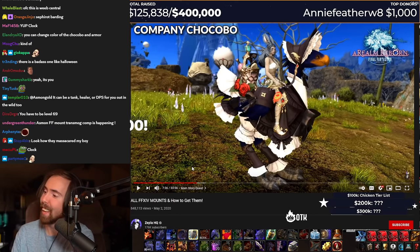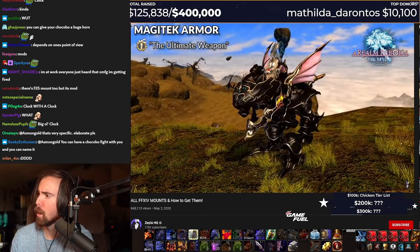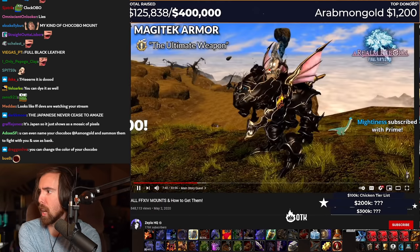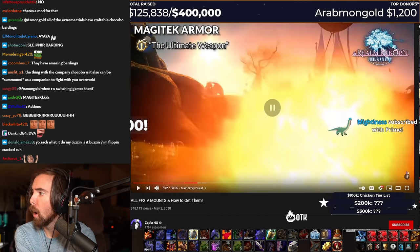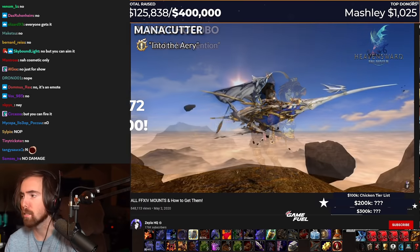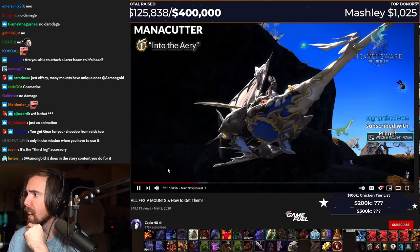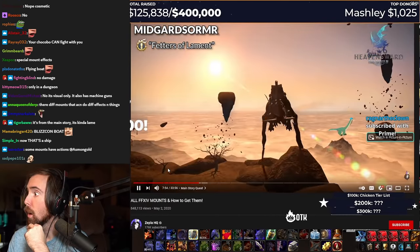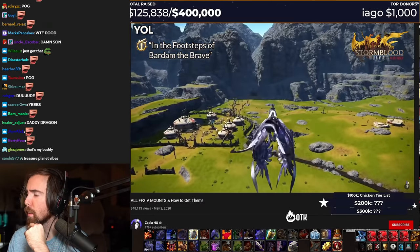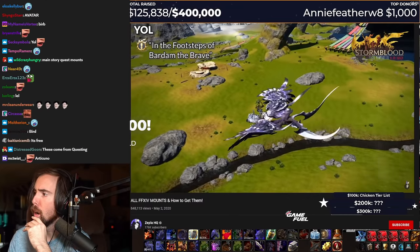Yes, a lot of them — and that's kind of beyond the scope of this video. The Magitek armor comes from the Realm Reborn main story quest, The Ultimate Weapon. Wait, you just don't skip over that! Does that do damage? That's really cool. Black Chocobo comes from the Heavensward main story quest, Divine Intervention. That's badass! Manna cutter comes from the Heavensward — holy shit, look at that! Oh my god! Midgard Stormer from the Heavensward main story quest, Fetters of Lament. What the fuck? And the Y'al from Stormblood's main story quest, In the Footsteps of Barnum the Brave. Damn! So just another reason for y'all to do the main story quest.